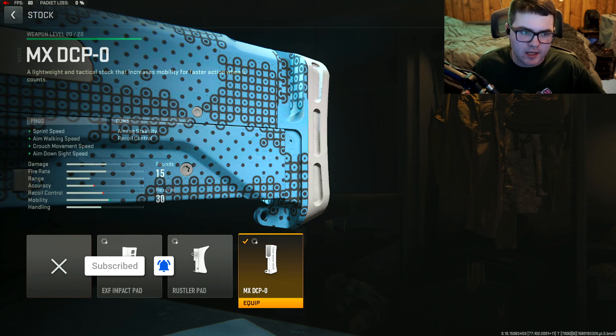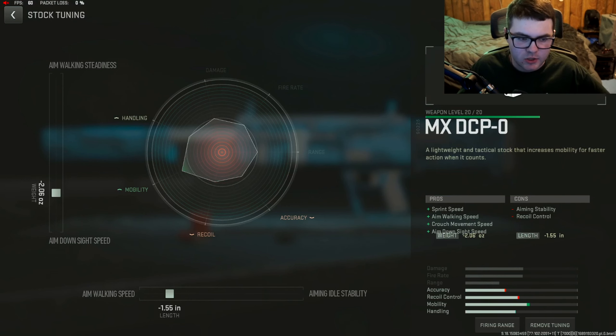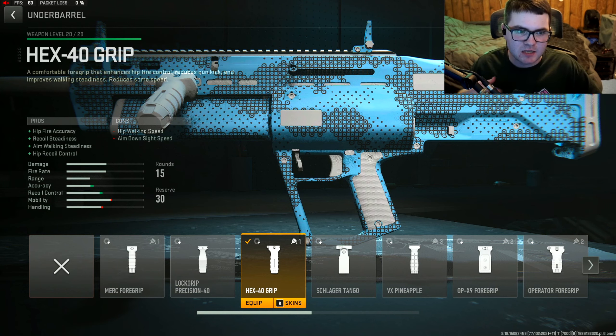With all the other attachments making the gun feel a bit sluggish, the MXDCP0 stock helps tremendously with sprint speed, aim walking speed, crouch movement speed, and ADS time. Tune it at negative 2.06 for ADS speed and negative 1.55 for aim walking speed.